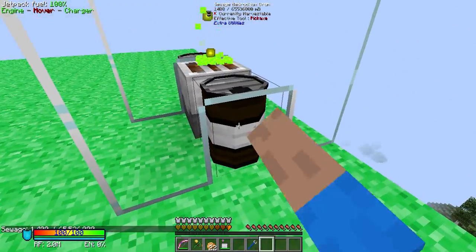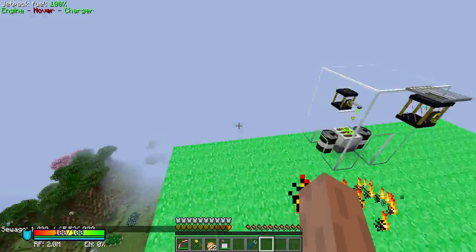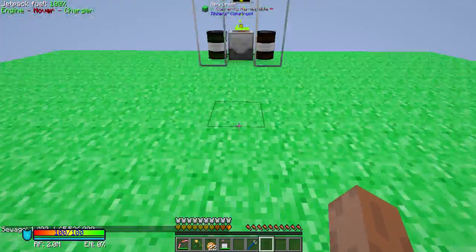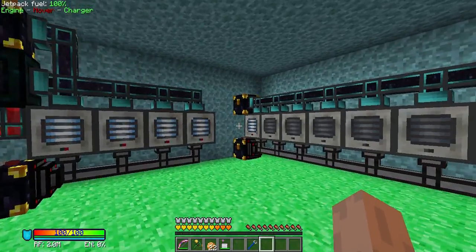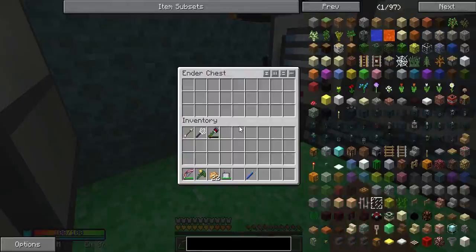This sewage drum is just for redirecting all the unnecessary things. This actually has another floor, so let's go down. And this is the oil processing units. As you can see, it's pretty big.